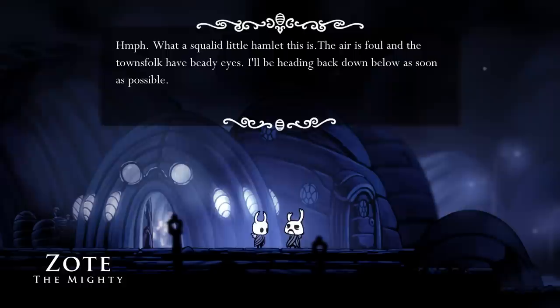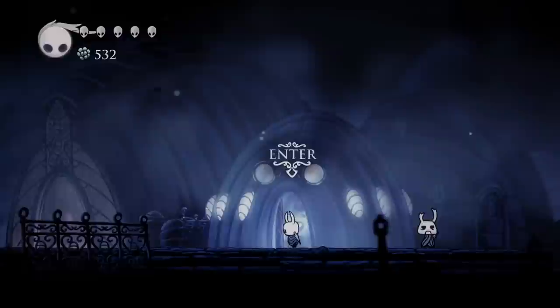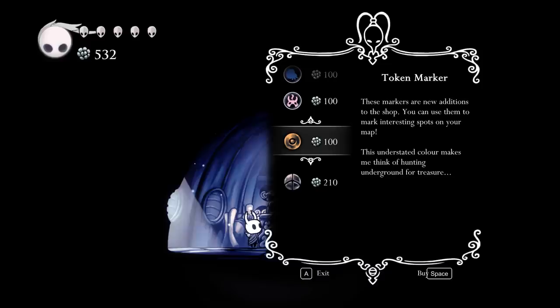An arena! Hello. Okay, Tiso - maybe it's like a tease. I guess we're gonna hopefully meet that character again. Hello, azote. 'What a squalid little hamlet. The air is foul and the townsfolk have beady eyes. I'll be heading back down below as soon as possible.' Come on, don't be too hard on them - they're cool people. A cocoon pin. I remember hot spring pin. Oh! These markers are new additions to the shop - you can use them to mark interesting ones. Hunting underground for treasure and gleaming - it's quite rare.